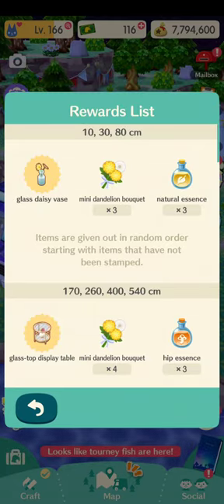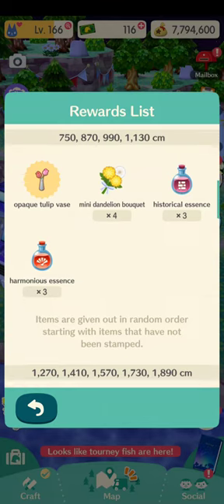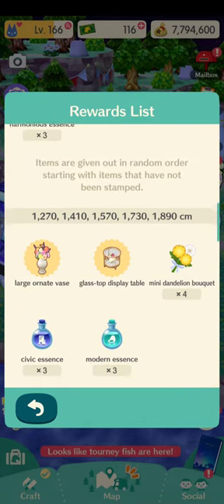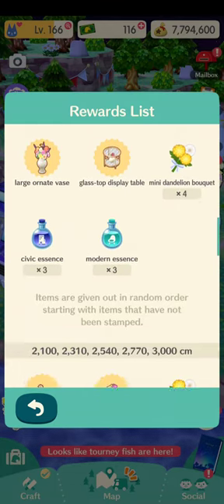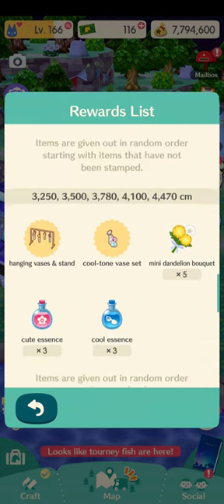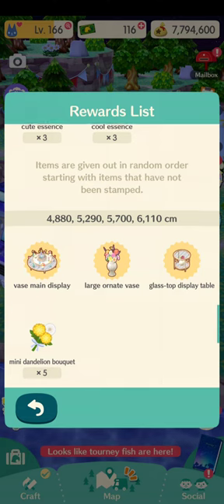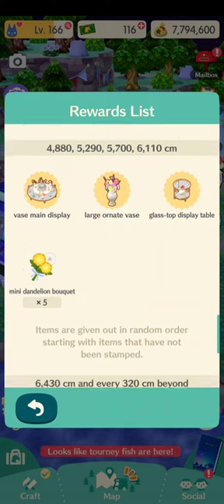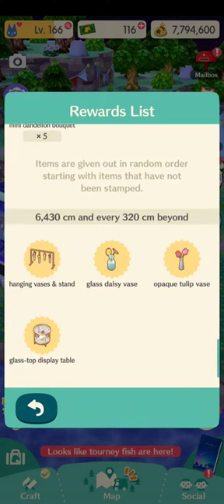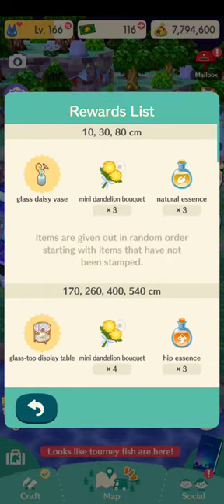It looks like the fish are going to be very small. We got a glass daisy vase, a glass top display table, an opaque tulip vase, a large ornate vase, a glass top display table, a warm tone vase set, a round ceramic vase, hanging vases and a stand, a cool tone vase set, and then a vase main display. Pretty cool — all just vases, not too bad.